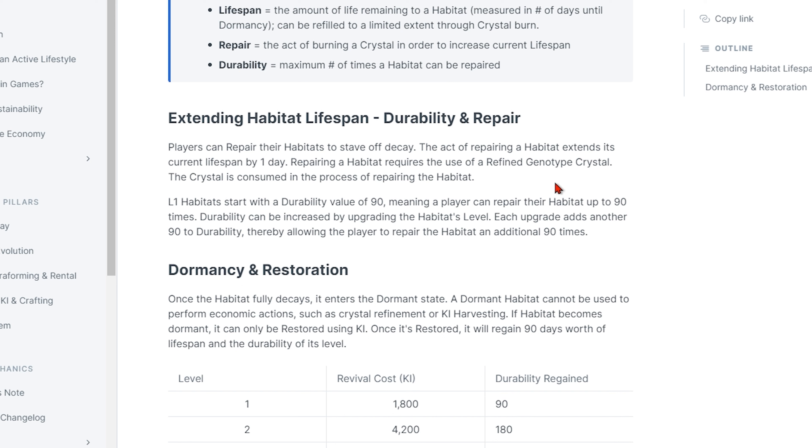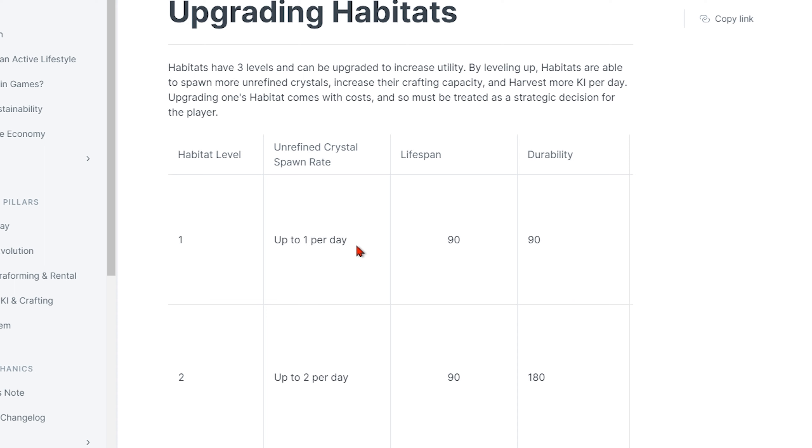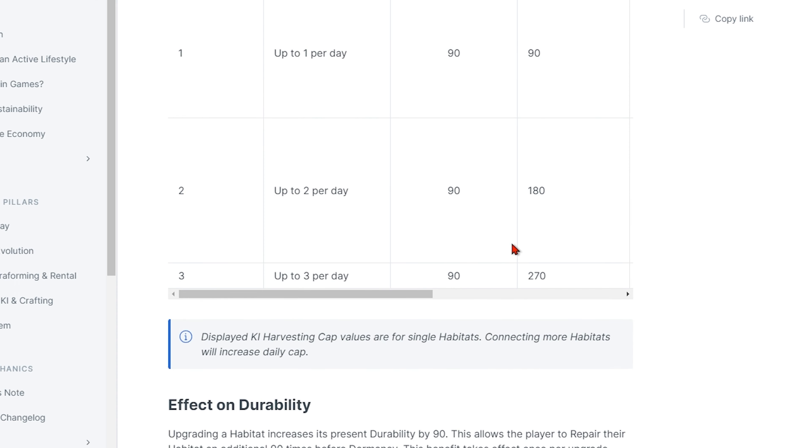The important thing to remember is you'll be converting your steps to energy, your energy to KAI, your KAI to refined crystals, and then your refined crystals into restoring your habitat's lifespan. A crucial thing to bear in mind is you will need a high step count and decent step efficiency with your Genopet to bank enough steps to get the KAI needed to refine your crystals and keep your habitat active. The level, revival cost, and durability regained can be seen on the screen here.